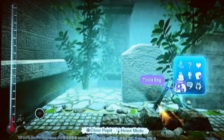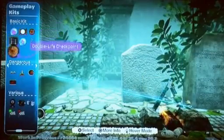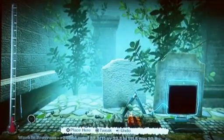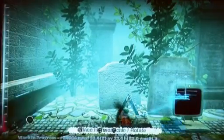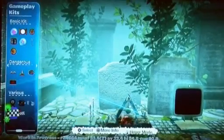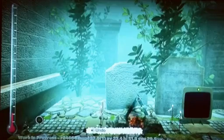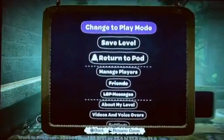Even though the level is very small, I'll quickly show you how to publish it. We go back to the toolkit and drop in a scoreboard, which gives us a definite end to the level. We'll also make it a race — right at the very beginning I'll place a race start, and at the end drop in a race finish.